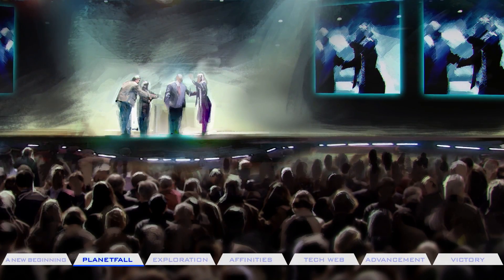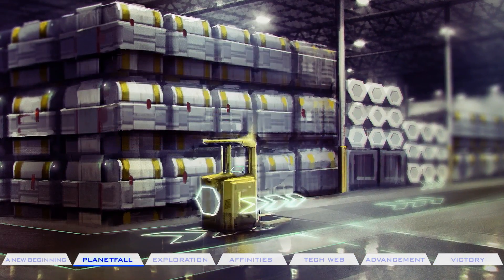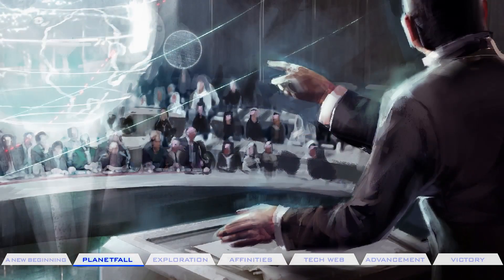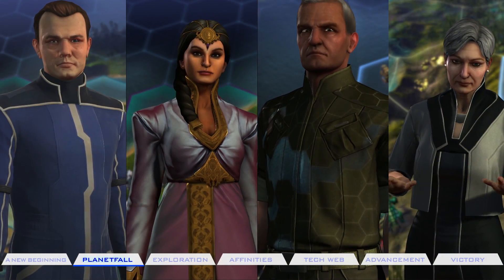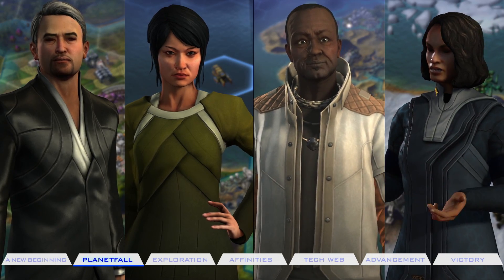Your mission begins by selecting a sponsor, assembling a spacecraft, choosing cargo and colonists, and launching into the unknown. Even these early decisions will be vital to your long-term survival and victory. There are eight expedition sponsors to choose from, each with their own cultural identity and distinct advantages.